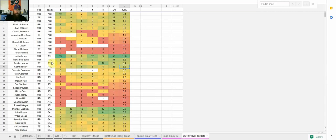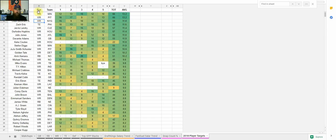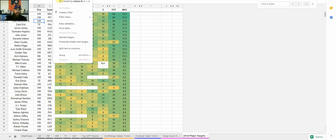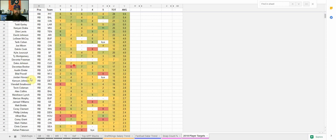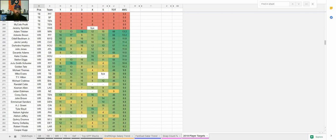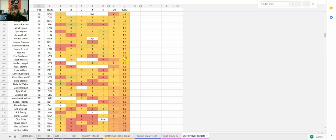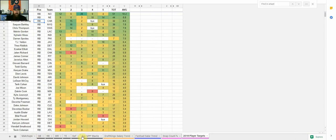If you want to sort by position, go to the average column V, go to Data Z to A, then go to column B for position and sort A to Z. This gives you running backs and the most targeted running backs. Scroll down a bit more and you can look at tight ends, and further down the wide receivers. Both snap count and player targets will also be in the individual player tabs. So let's dig into those now.